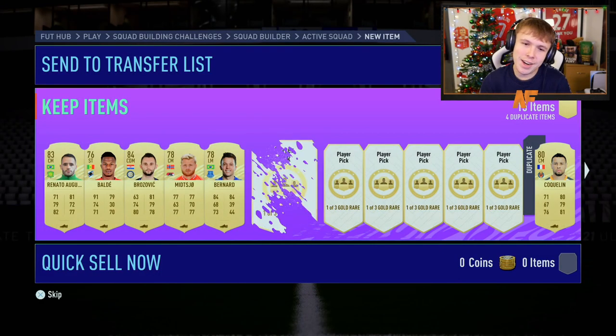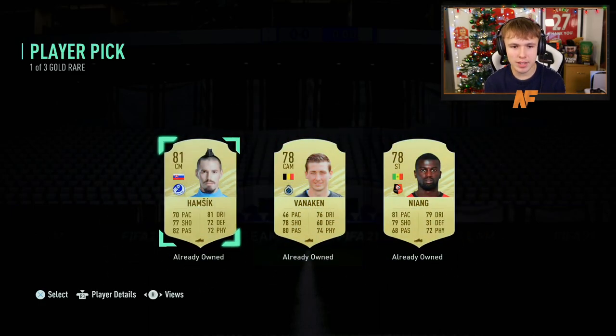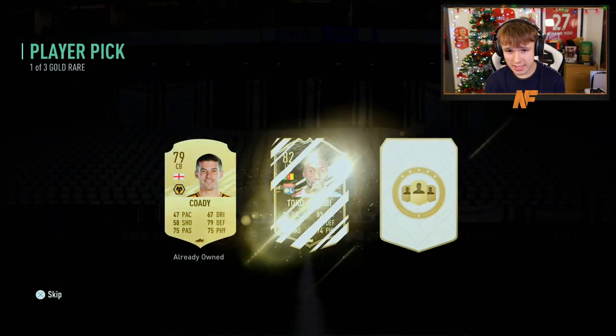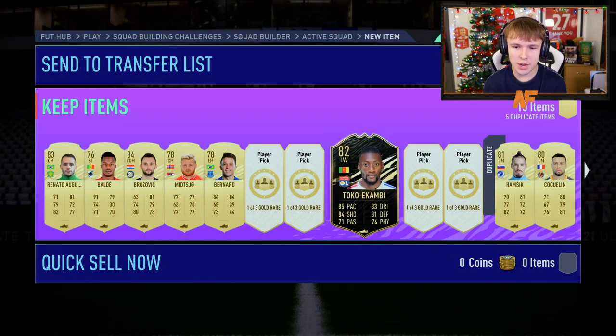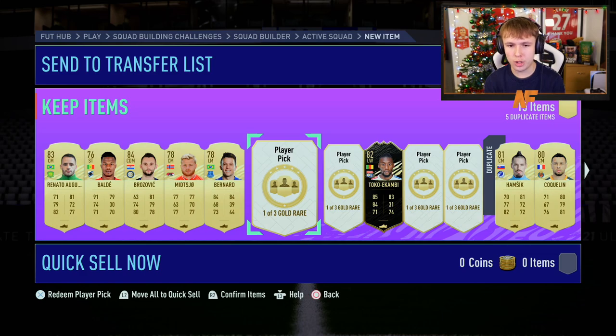Nothing special in that one. Just show me a special card, please. We'll take a hamstring. Let's go with the middle one, the middle player pick. Oh, inform! Our first inform — I guess I'll take an inform. It's not that bad of a looking card, not that I'm ever going to use it in my life. Three-star skills, but we'll take it. Four more to go.